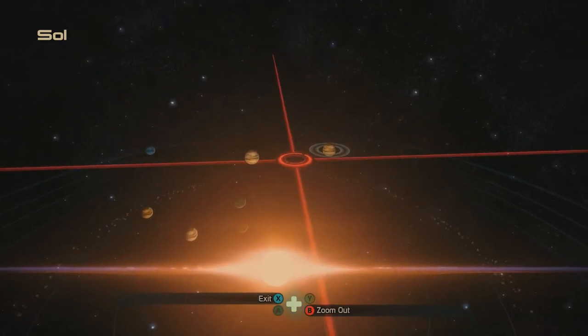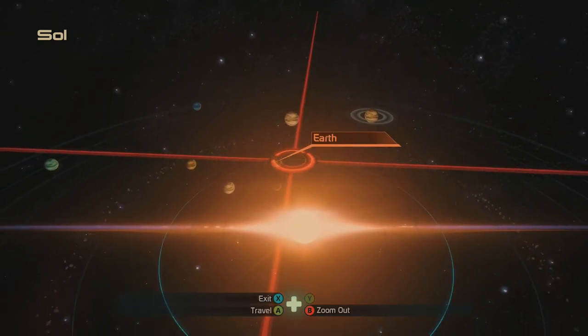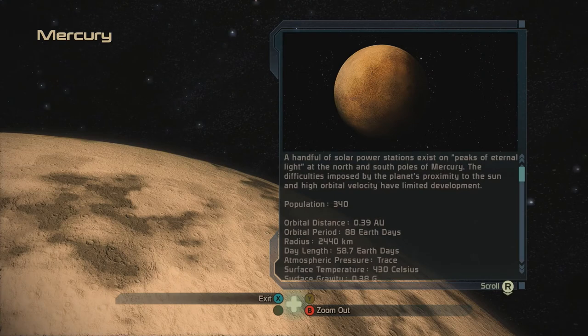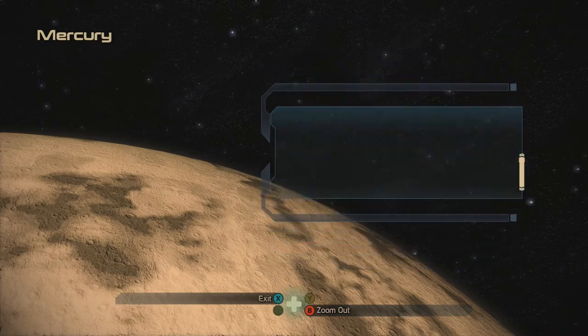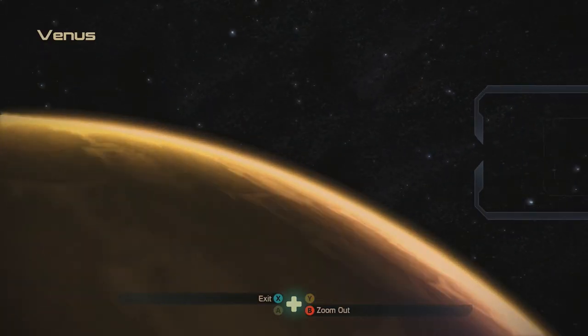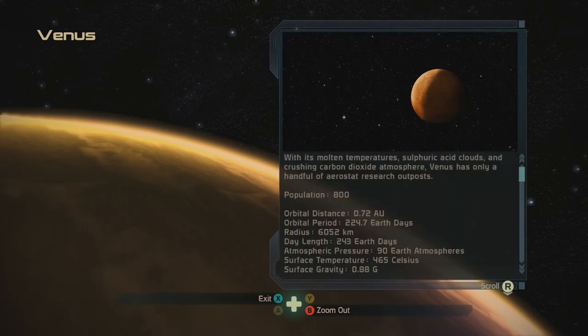This looks like it's just out of a textbook, but it's in a video game. You can click on all of them. Mars, Peaks of Eternal Light — the difficulties imposed by parts of the moon and high orbital velocity have limited development, but there are people on there. There are 340 people on Mars. Venus has only a handful of aerostat research outposts. I don't know if the population technically counts people only on the planet or if it counts orbital stations.